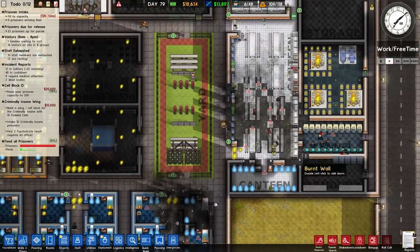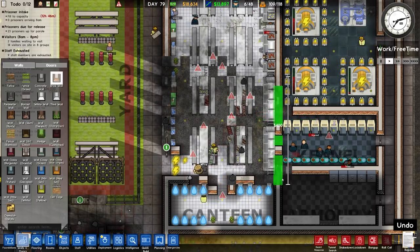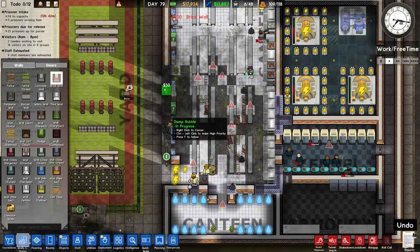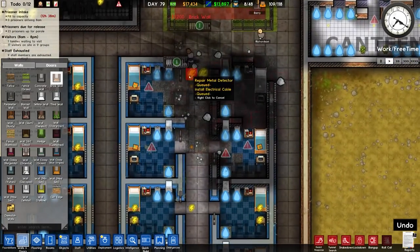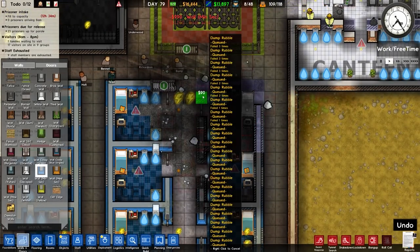Maybe they realised they'd have even less free time if they're always in solitary. Maybe they thought that and decided to start burning everything down. So let's just continue on with the rebuilding of the facility — mainly in the canteen there. That is a disaster of a cell; there's nothing left of it.